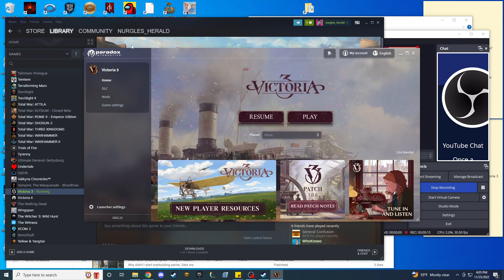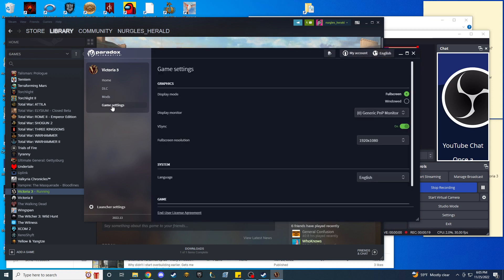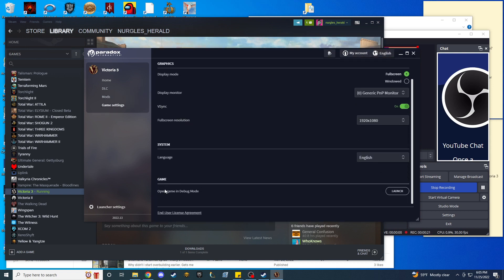So if you want to use it, go ahead and open up the launcher, then go down to Game Settings, scroll down, and then click 'Open Game in Debug Mode.' Click Launch.